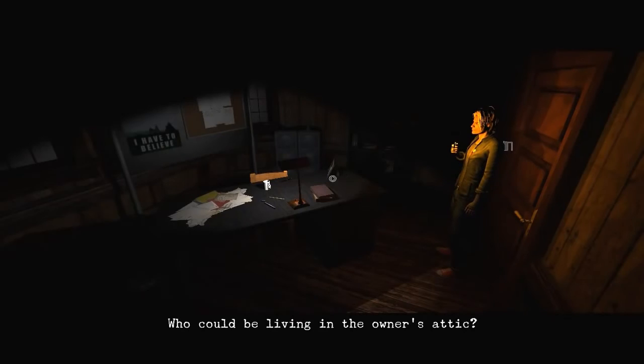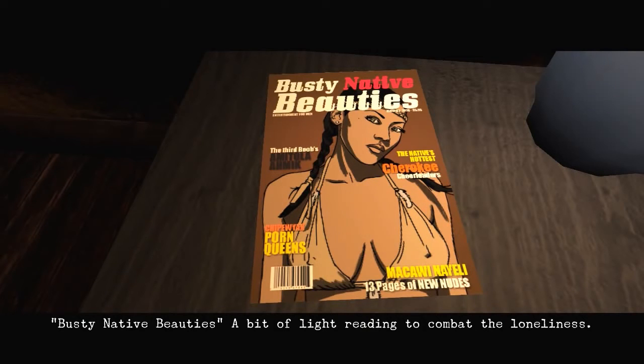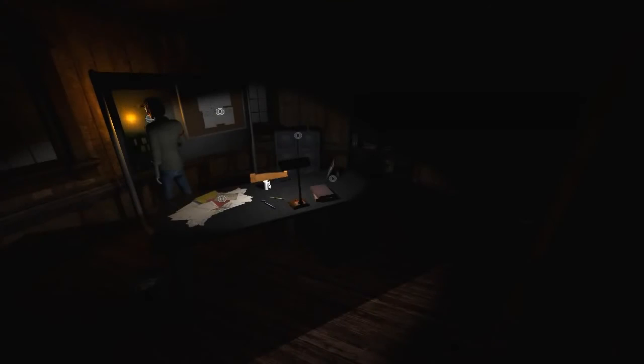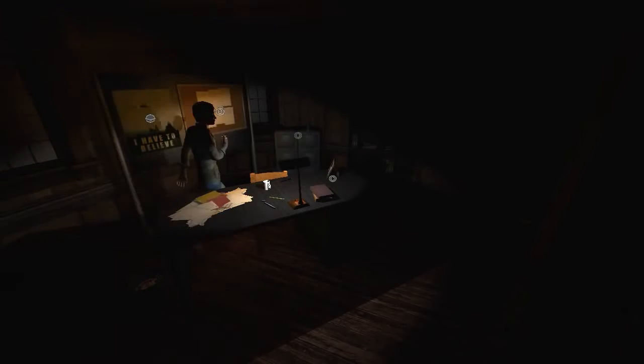Oh, there's a door here. Who could be living in the owner's attic? I have to believe. Let's take a look at this. Oh, it's a bed as well. What we got down here? Busty Native Beauties - a bit of light reading to combat the loneliness. I'm sure a magazine like that does actually exist. I have to believe. I need to believe. Personally, I am not a big fan of these faked photos. Even though I would like to believe, like Dewey, that the Megalodon is still among us. What the hell? Dewey, why would you want that? Pick up the drawing? Sure. That's a very basic drawing. I'll look at that in some detail later on, I guess.